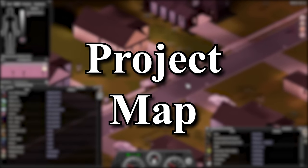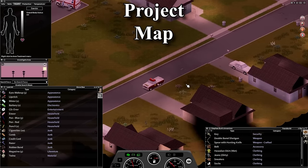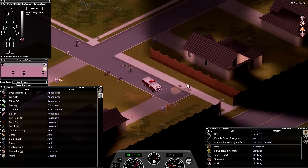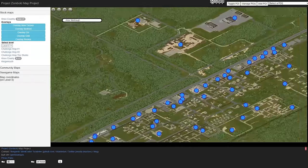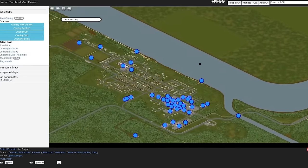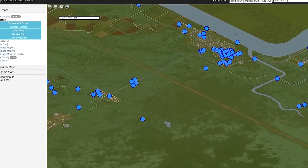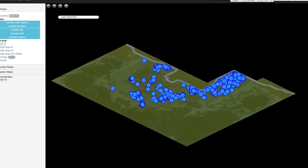Finding these malls within Project Zomboid can be fairly difficult — without using your map, it'll most likely be like finding a needle in a haystack, and there are no readable in-game maps that show this location among many other unique places. A fan by the name of Ben Scheider decided to make a full-scale map of Knox Country titled the Project Zomboid Map Project, so you can discover just about everything within this location. This map project not only shows the exact coordinates of whatever area you're looking at, but it can also include certain modded maps like Bedford Falls as well as some other vanilla maps.